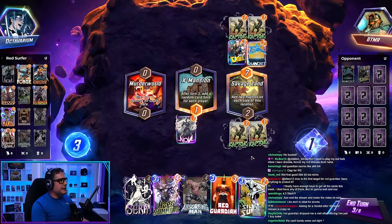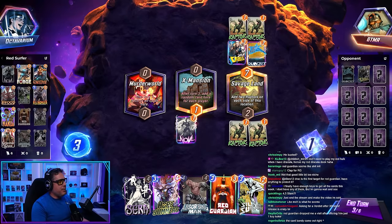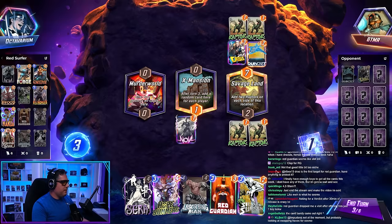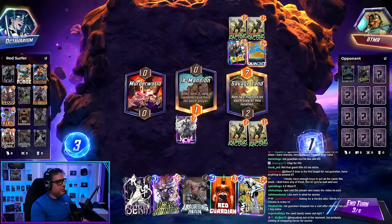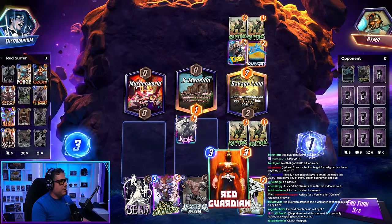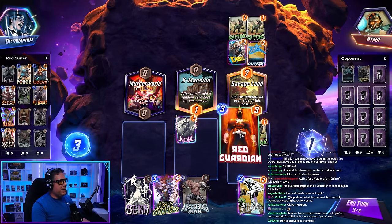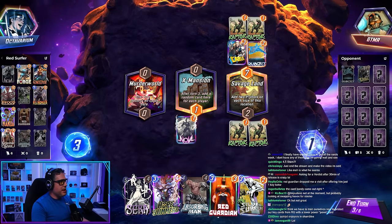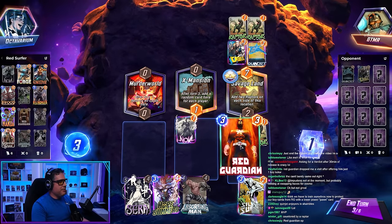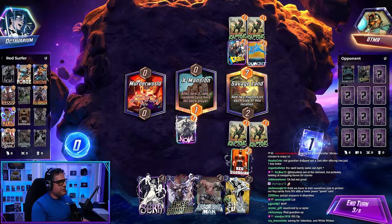Watch this right — oh my god, you gotta be kidding me. I was so excited to play Red Guardian on top of the Quinjet. And then what we get is these stupid Savage Lands, which make it so that my Red Guardian hits a Raptor. Which is, I guess, fine.